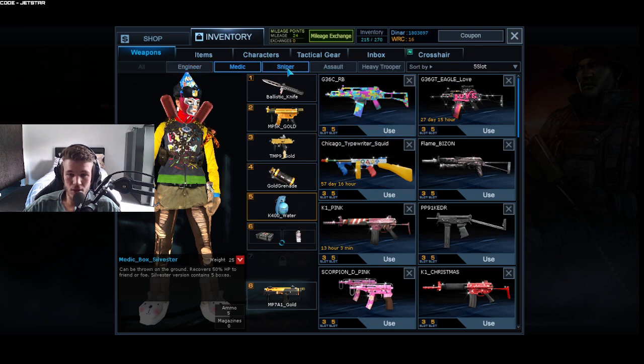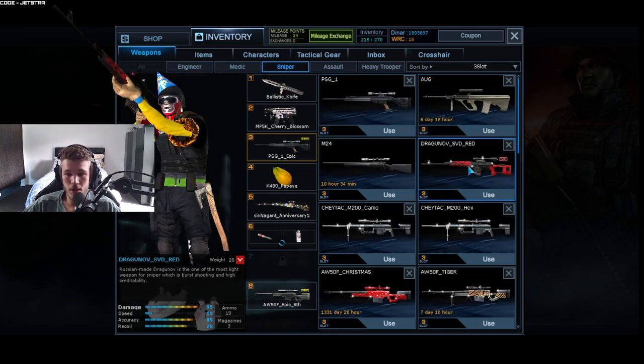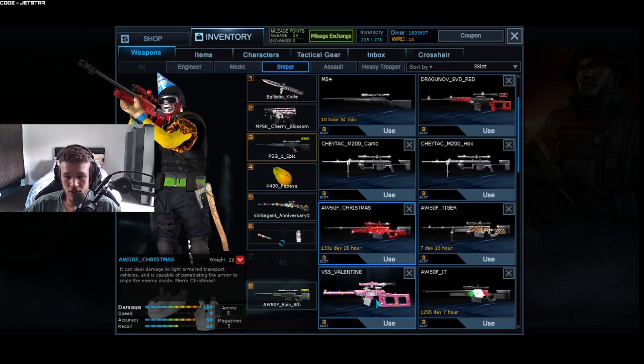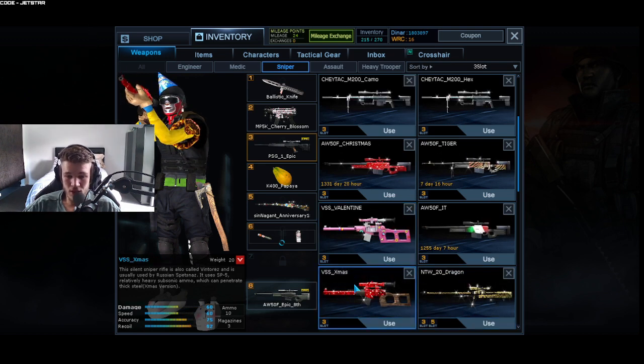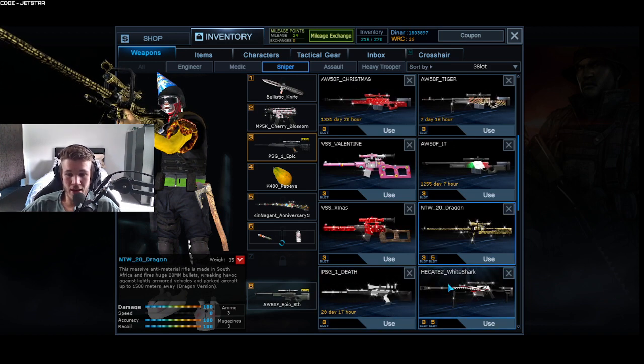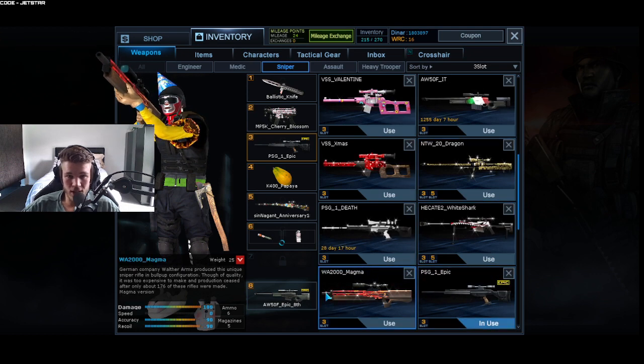For Sniper, in third slot we have the PSG1 Dragon, Red Cheetah, M200 Camo, and Hex. We got AW50 Christmas and Italian, plus the VSS Valentine and Christmas NTW Dragon. Going down we have the HEATAC White Shark 2, then we have Epic PSG1 and Y2000 Magna.